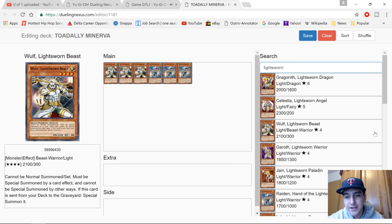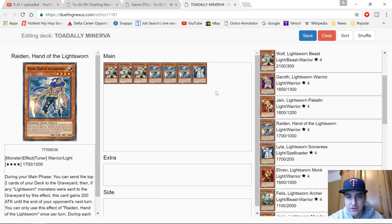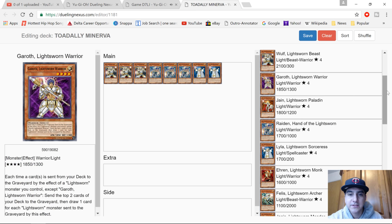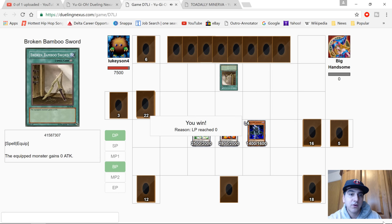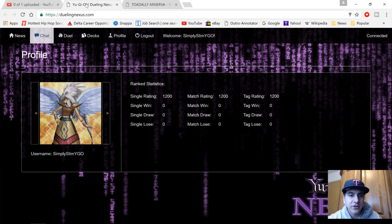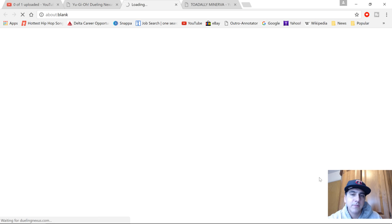I started to build my Minerva deck. Basically what you do is pretty much the same thing — you just look for the cards and build your deck. I think it's pretty cool and very straightforward. We can actually watch a game in progress too. We got some random games here — one just ended with life points reaching zero, so let's check another one that might have a bit more action going on.